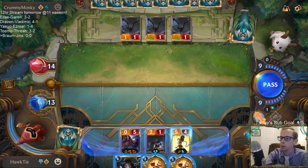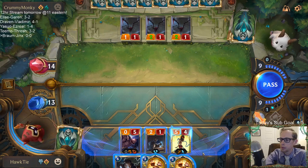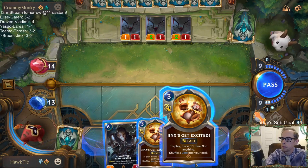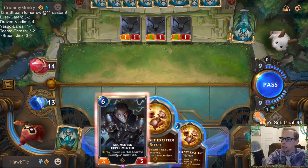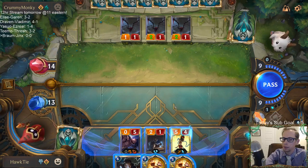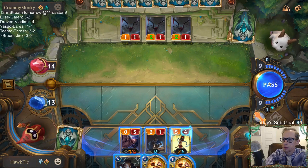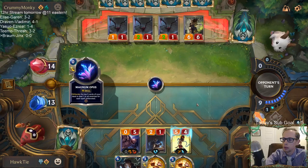The problem is, I have ten mana, so if I play Jinx Get Excited and then play the Experimenter, we won't have two mana for the Super Mega Death Rocket.